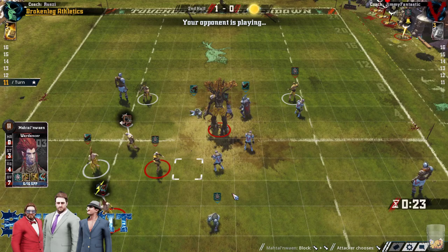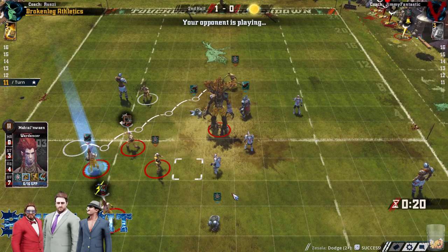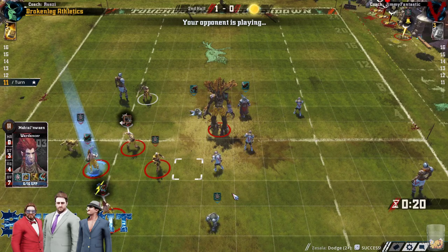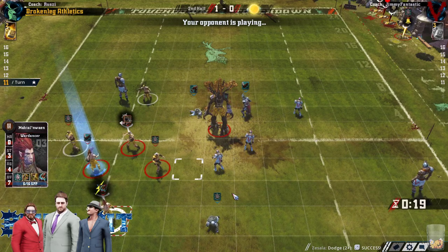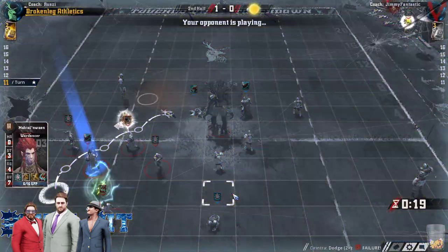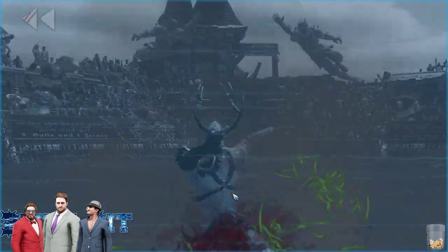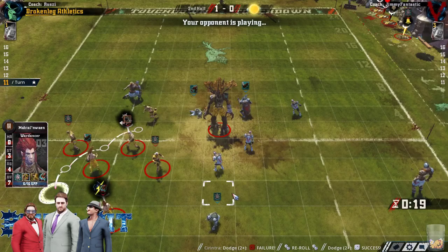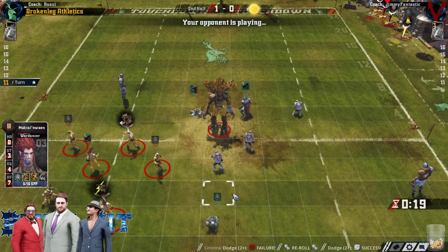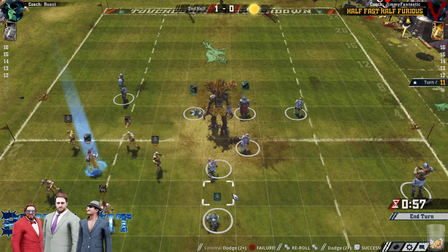Slightly less frustrating than having Prehensile Tail and thinking maybe that might help you against Elves and then having it have no effect anyway. Aha, I based you now — now you have to dodge on a 2-plus. Great. Thanks, big guy. You're really helping out here. Are we going to see a Mummy dodge? Nope — nothing to dodge against. I kind of like the re-roll here, he's just playing to score in two turns. That forms a cage and denies any chance for an easy one-dice on the ball.